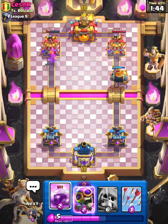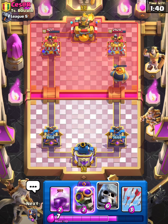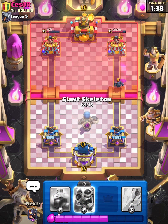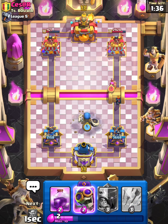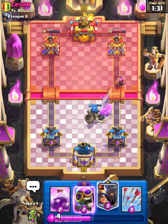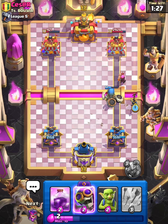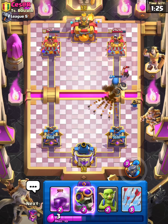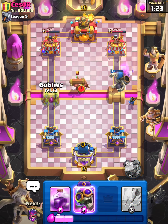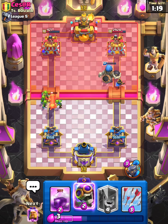He's got a Mini PEKKA — I should have remembered that, I'm not counting right now at all. But I will have two Giant Skeleton. Not the end of the world but we can Little Prince here, and Goblins help take this out pretty early.